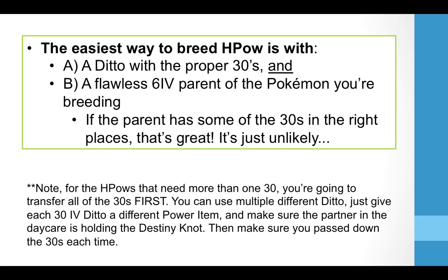The easiest way to breed for a Hidden Power is with two things: one, a Ditto with the proper 30s — or multiple Ditto each with the right 30 in the right stat — and two, a flawless 5 or 6 IV parent of the Pokémon you're breeding. If the parent already has some of the 30s in the right places, that's amazing, though extremely unlikely. I do want to note that for Hidden Powers that need more than one 30, you're going to have to transfer all of the 30s first, using multiple Ditto with different power items.